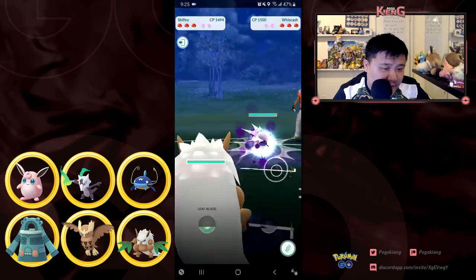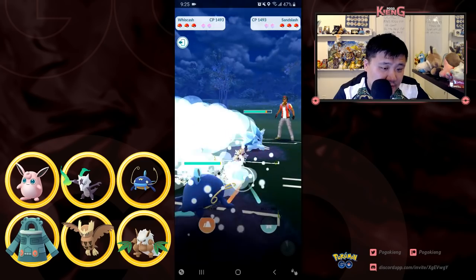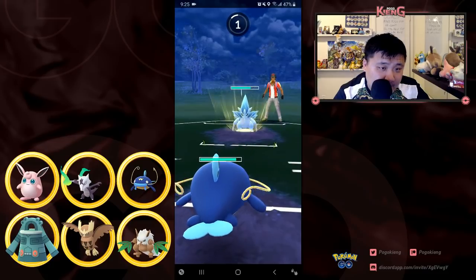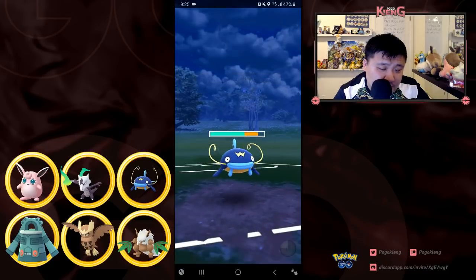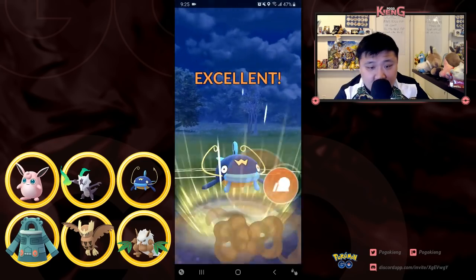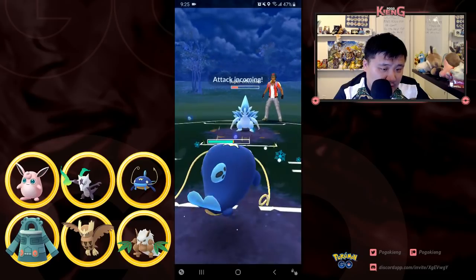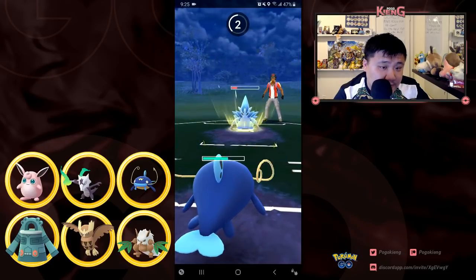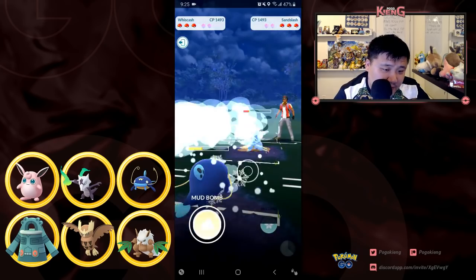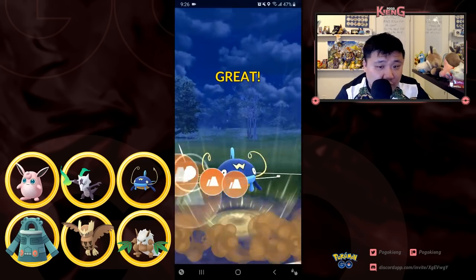It's obviously an extremely favorable matchup for me and here comes Alolan Sandslash, so I'm going to switch out into Wishcash, which should be pretty favorable for me. It goes for Ice Punch. I do the piggyback 2.0, denying the Powder Snow. After this Ice Punch comes through, I'm not going to farm down all the way just because I'm going to get hit by another Ice Punch, so I'm just going to farm a little bit here.